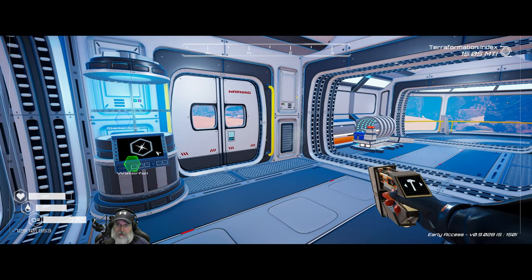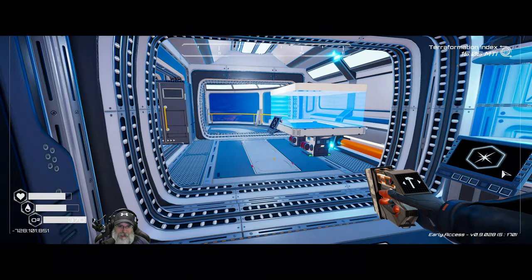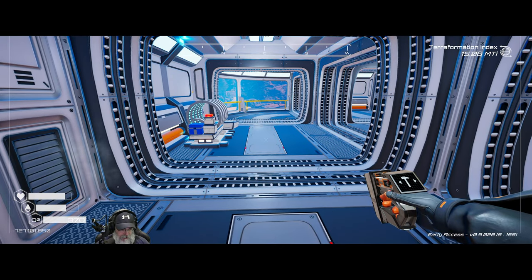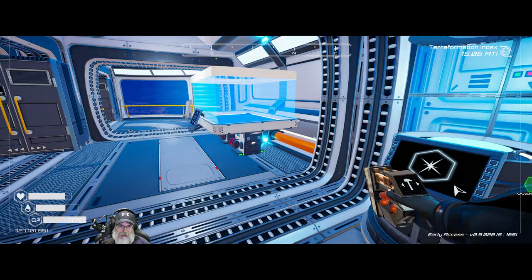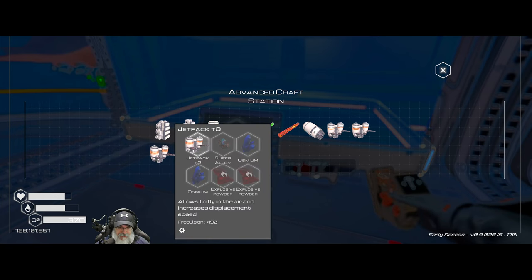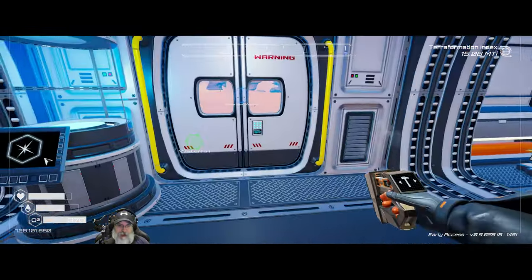Welcome back everybody to Planet Crafter. I'm the Bearded OG. In this episode our main plan is to get some more terraforming equipment going, but we're gonna do a couple of things before that. We're gonna build ourselves the bio lab as our next main building piece, and I believe once we have the bio lab down we can make explosives, explosive powder, and then we'll get the tier 3 jetpack. So let's start with that.